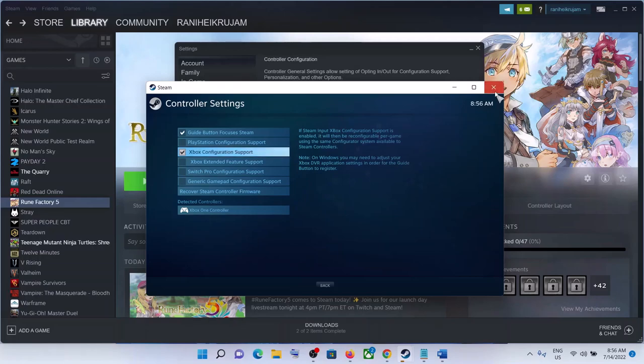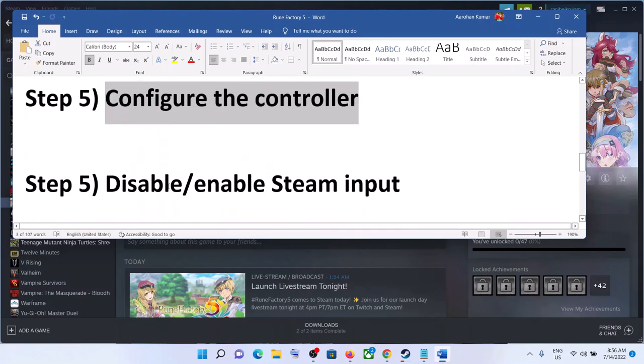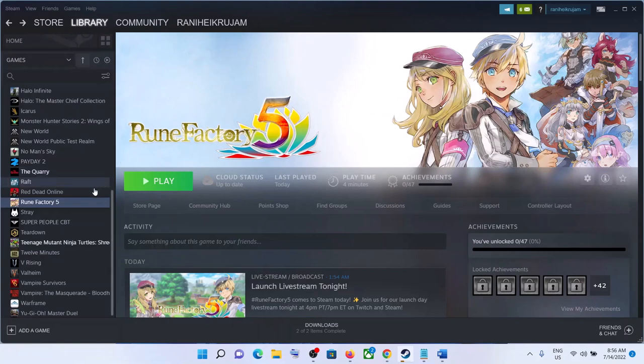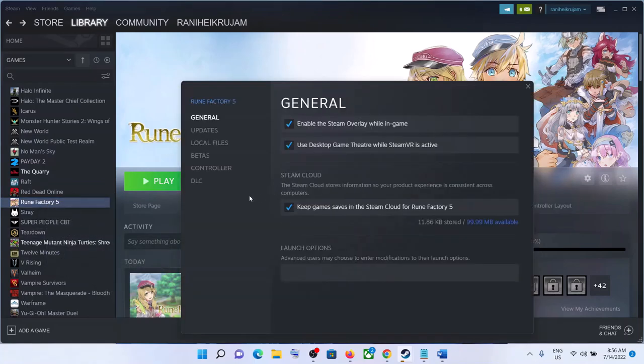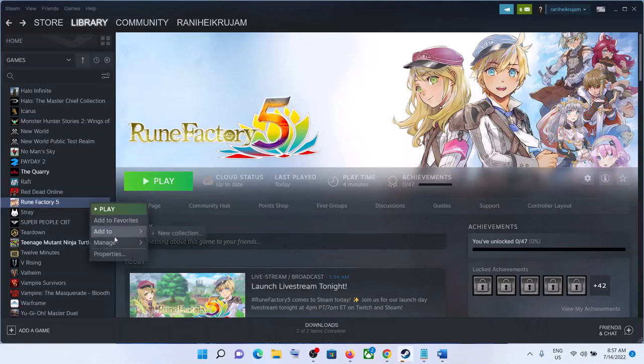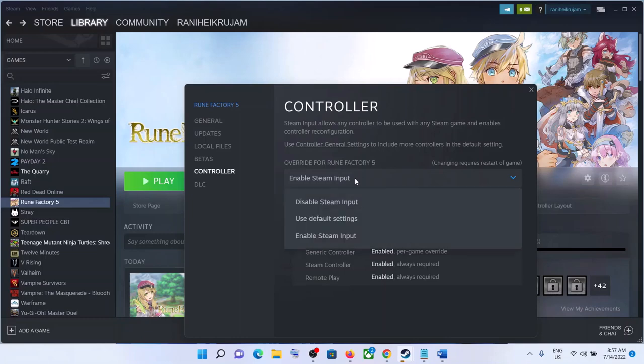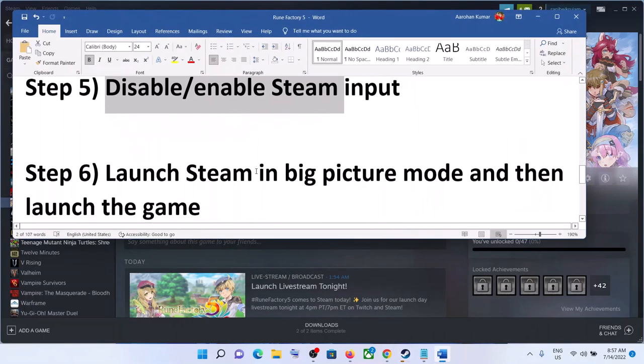If you're still facing the problem, try disabling or enabling Steam Input. First, try enabling Steam Input. Go to Steam, right-click on Rune Factory 5, and select Properties. Go to the Controller tab — by default, Use Default Settings is selected. Select Enable Steam Input, then launch the game. If that doesn't work, go back to the Controller tab and select Disable Steam Input, then launch the game.